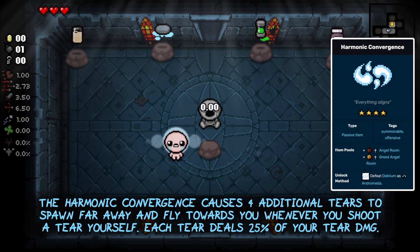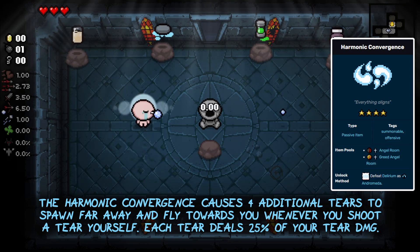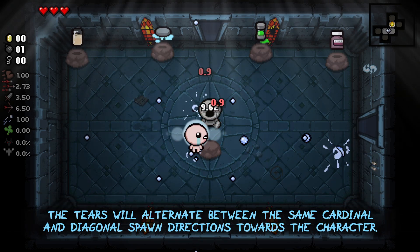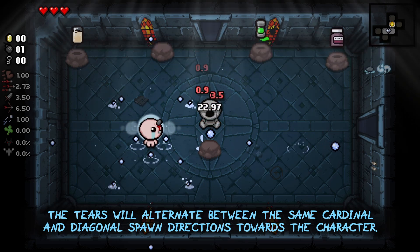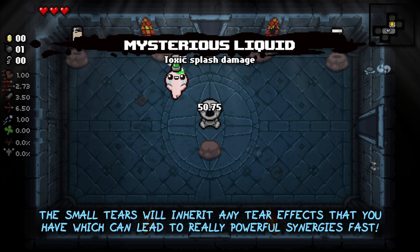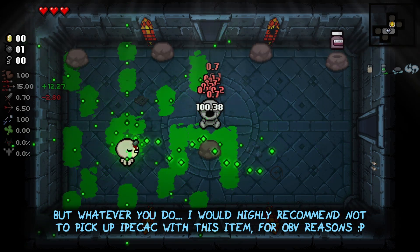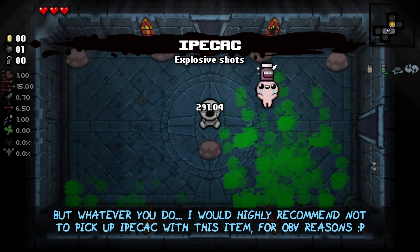Harmonic Convergence causes 4 additional tears to spawn far away and fly towards you whenever you shoot a tear yourself. Each tear deals 25% of your tear damage. The tears will alternate between the same cardinal and diagonal spawn directions toward the character. The small tears will also inherit all tear effects that you have, which can lead to really powerful synergies very fast. But whatever you do, I would highly recommend not picking up Ipecac with this item for obvious reasons.